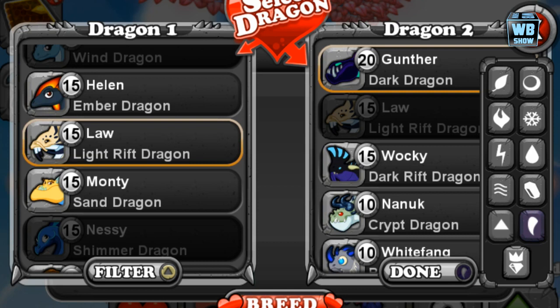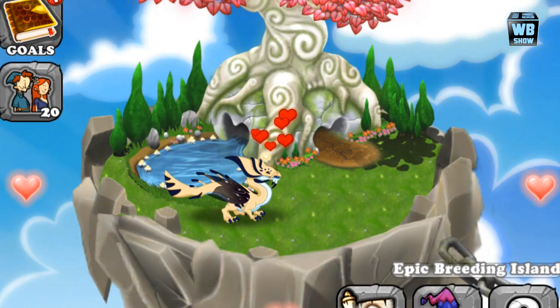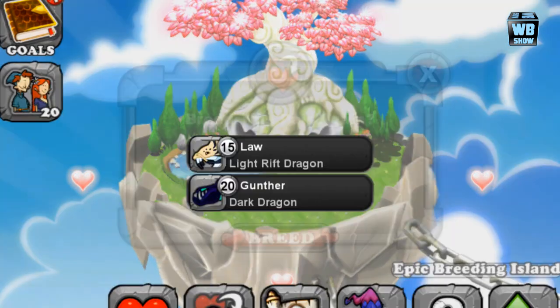What I'm going to do is simply use the Light Rift Dragon to keep it simple for my combination. I don't want to take a year to get it. It might take you longer if you have zero rift dragons, but if you already have a rift dragon, put the opposite element in and wish for the best. We're looking for about a 48-hour breeding process — 13 hours is the dark dragon.